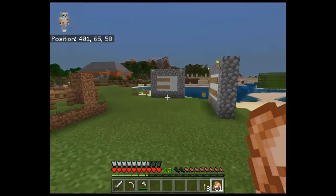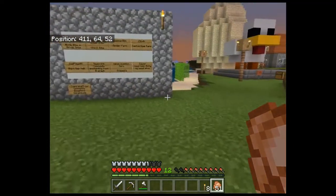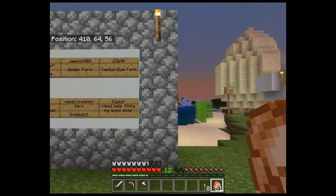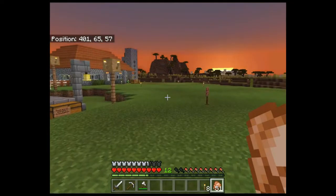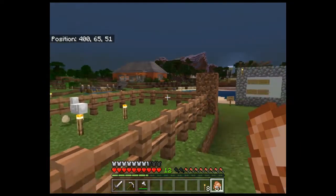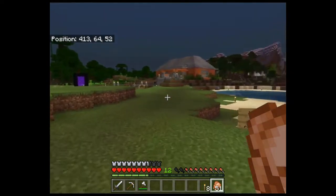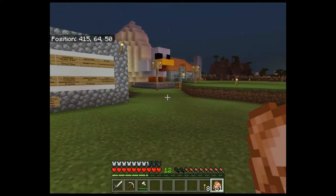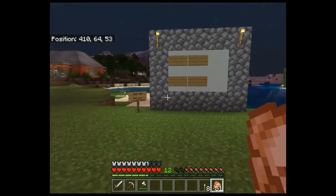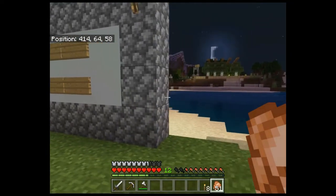I'm going to be doing something chicken-based for my base as well - we'll get into that in a bit. This is the project board where we can put whatever project we want to do, and we'll have some space allocated so we can make whatever. I'm thinking of doing a dye shop - maybe making a flower farm and then making some dyes. I think that would benefit everybody.